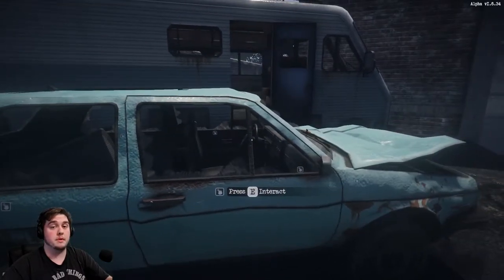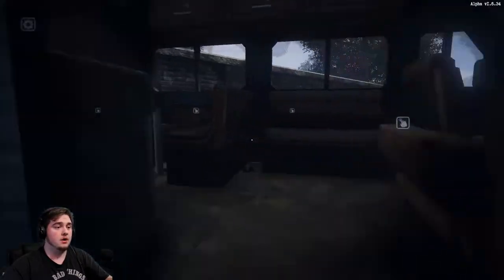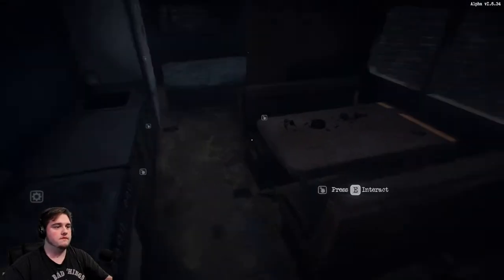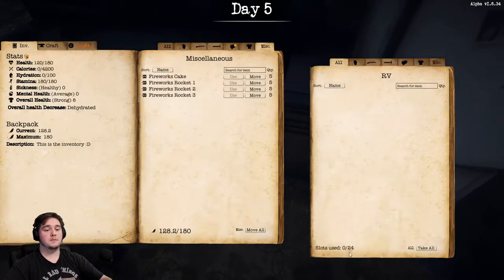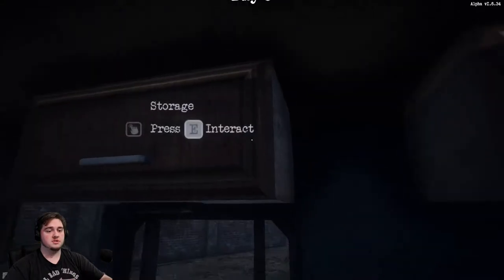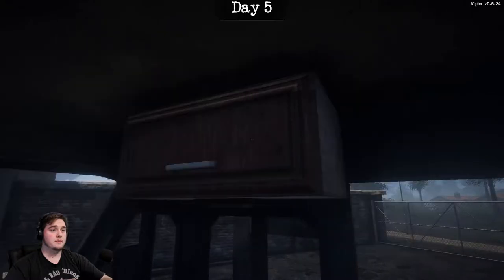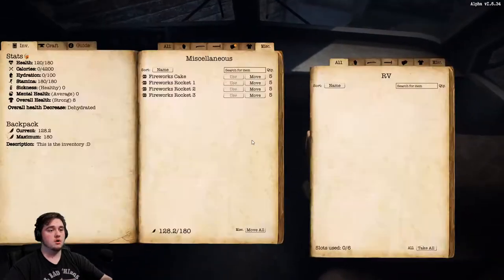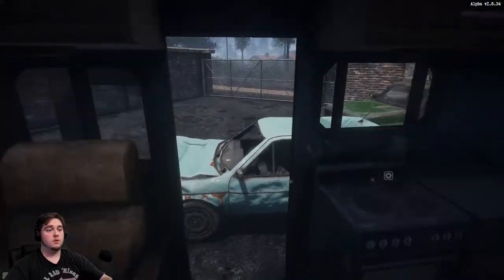If you're playing with a group, the truck may be better suited for you. The car will hold four — two in the back and two in the front. Then the Winnebago, or the RV as it's actually called, holds six as well, same as the truck. The benefit of the RV is it has much more storage. Each cabinet can hold 24, the cupboards can hold 12, and the fridge can hold 24. There are several cupboards throughout, plus the little drawer up front and the glove box can hold some too, so the Winnebago can hold a ton of stuff.